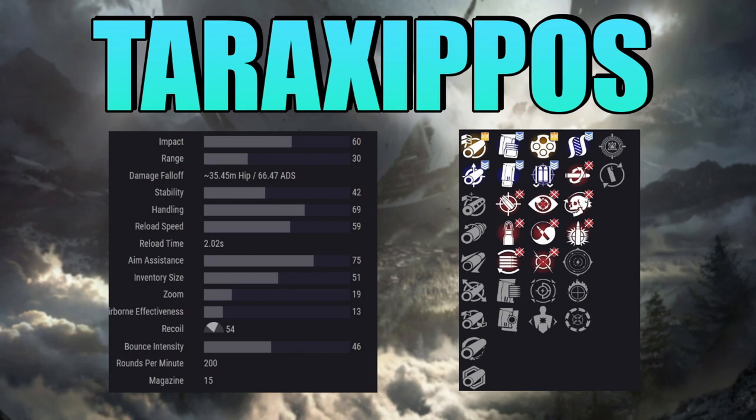And then we have Keep Away, Kill Clip, Encore, Focused Fury, Cascade Point, Hatchling, and Explosive Payload. Then we have Classy Contender and Fluid Dynamics. Classy Contender I really like because final blows with this weapon grant class ability energy.